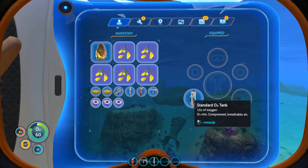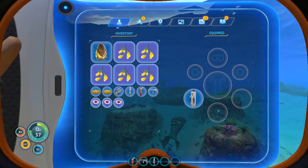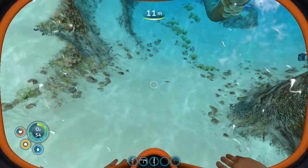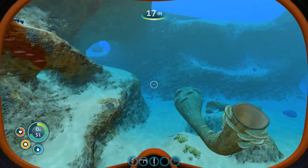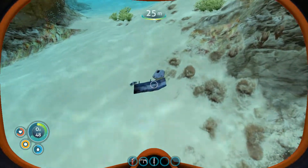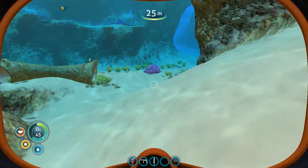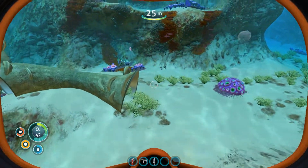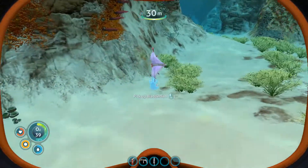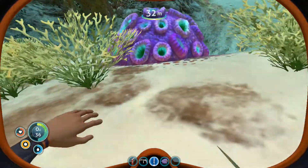Battery — we got the battery. We could use some flippers. What I really want to do is just explore some more. Maybe try to gather some metal salvage. I wonder what else we can find. Oh, bladder fish — I almost had him. Oh, there we go. That's good for water.